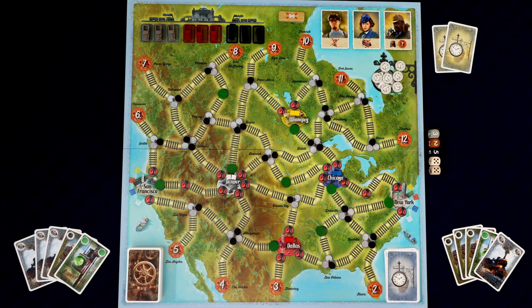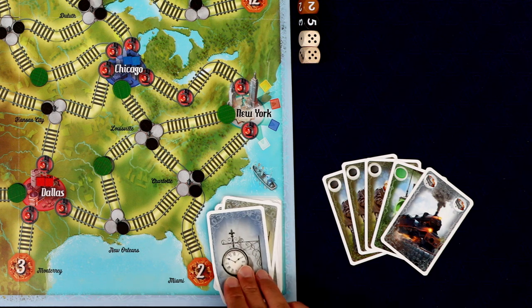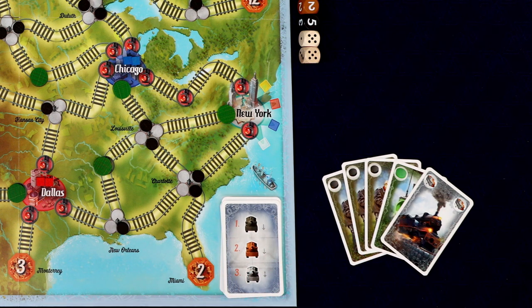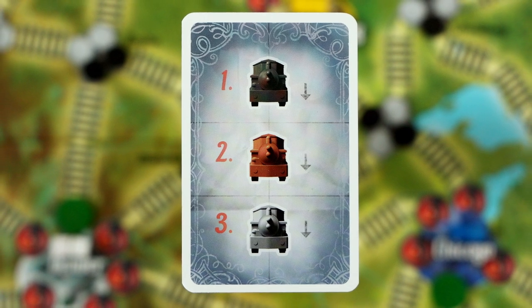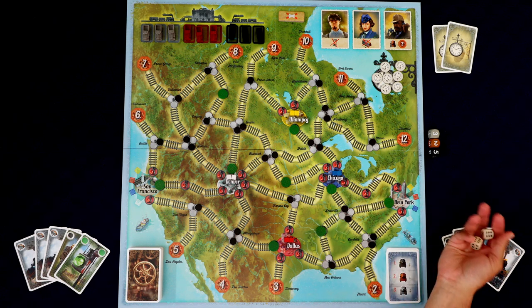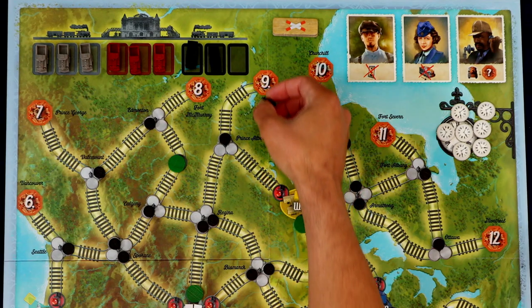Our goal is to use our three different types of trains to pick up these goods and deliver them to the two port cities, San Francisco and New York. Each one wants one of each color of good. We need to complete that objective before this deck runs out. I'll explain everything as we go, so let's just jump right in.